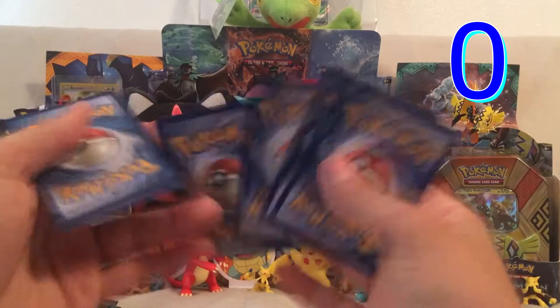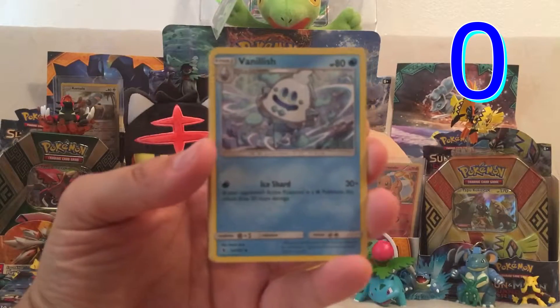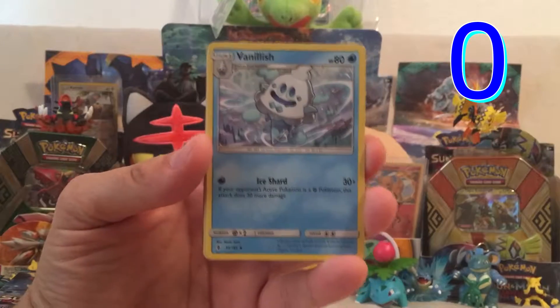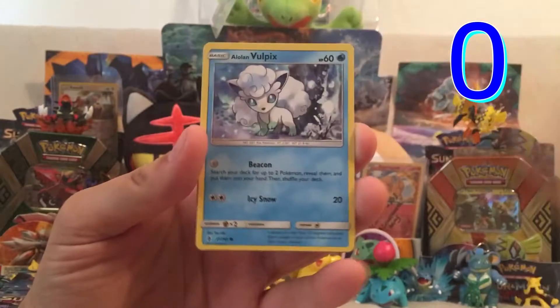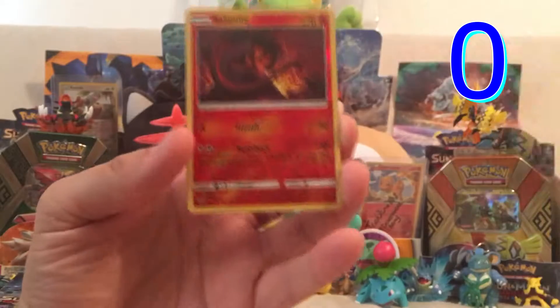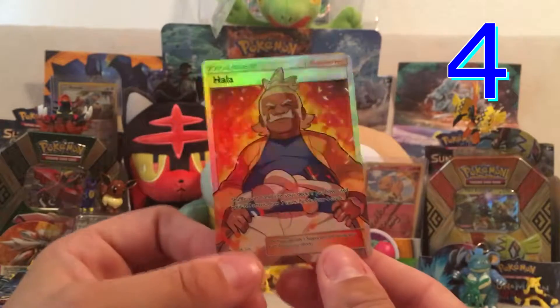One, two, three, and a lightning energy. We start off with the fuzzy ice cream cone. We got a vanilla-ish enhanced hammer, Alomomola, Carvanha, Machop, Fletchling, Vulpix, Gothita, Reverse Salandit, and a Hala full art.